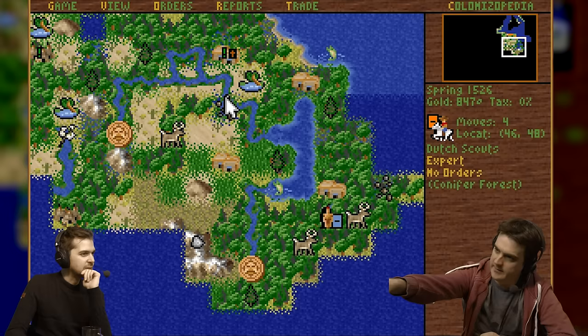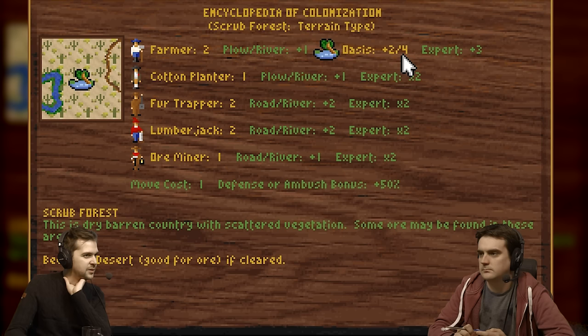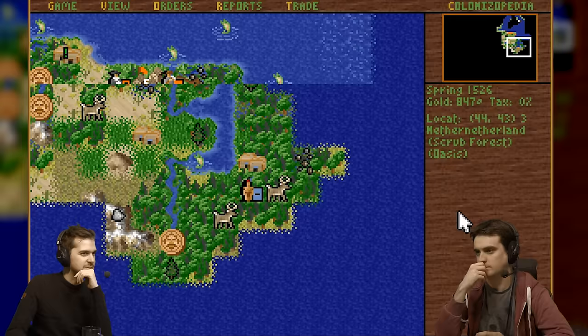What do you mean? Like just in between the metal and the town. Here? Up north? To the right? That's an oasis. So that's just extra food, I think. Right, that doesn't do anything super special — just extra food. But these are pretty bad tiles generally, and they become desert if you plough them.